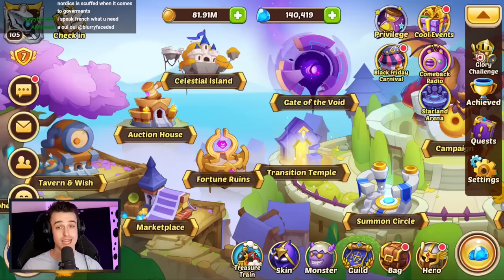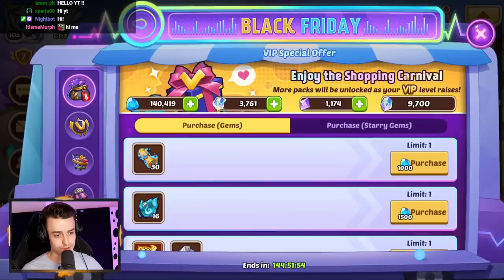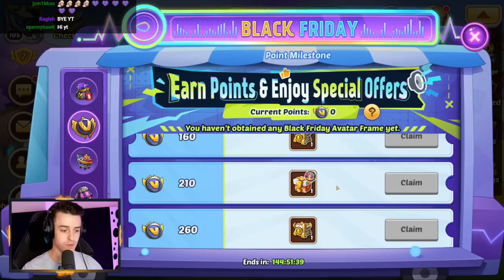Hello YouTube and welcome to the Turbo Series. It is Black Friday, one of the biggest events of the year if you're a spender. This is DH Games' love letter to spenders — they give us a ton of rewards and we are going to be suckling on the teat of reward today. We have so many things we can purchase with gems, so many things we can grab with Contract Starry Gems, and actually going in on this event is not that bad.